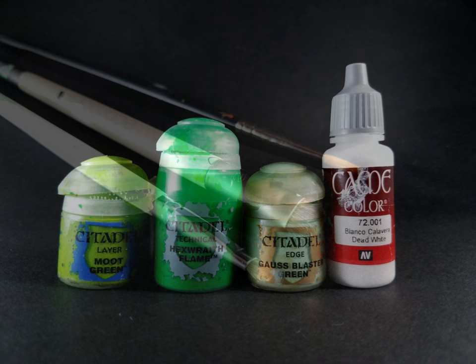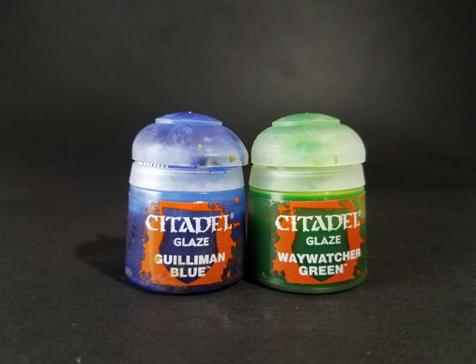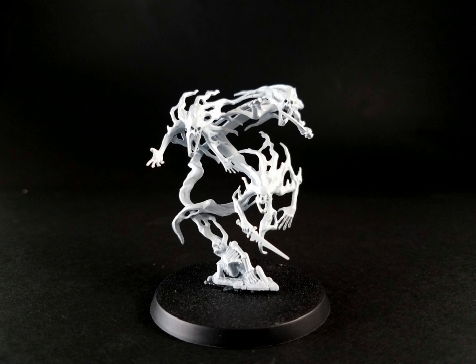Here are the paints we're going to be using today in the order we'll use them: Moot Green, the new Citadel Hexed Wraith Flame, Goss Blaster Green, and then a basic flat white — in this case I'm using Vallejo Game Color Dead White. There are also two optional glaze paints to adjust contrast: a blue glaze to increase depth, or a green glaze to reduce over-highlighting back to a more subtle green tone. Finally, you're going to want to prime your model using a flat white — I've used Army Painter White — so the subsequent layers of green will be nice and bright.